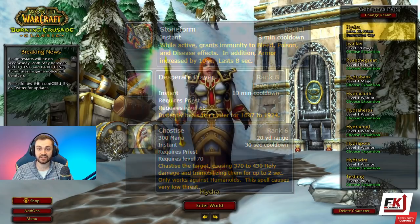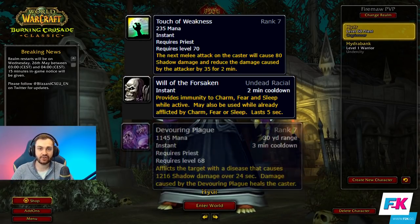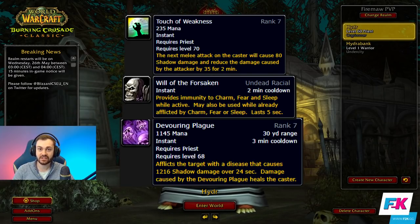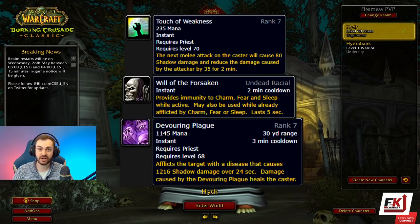On Undead you're going to be getting Touch of Weakness, Will of the Forsaken, and Devouring Plague. The main strength of Undead is Will of the Forsaken, providing not only a fear breaker but five seconds of immunity to fear. Touch of Weakness is generally used as buff fodder, while Devouring Plague is usually used in conjunction with Inner Focus due to its high mana cost.